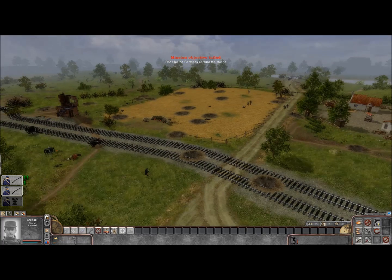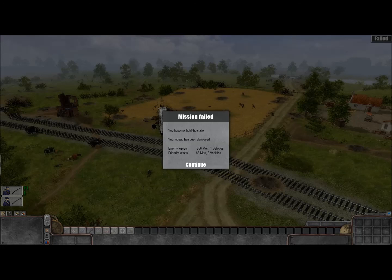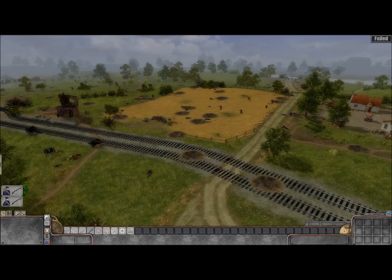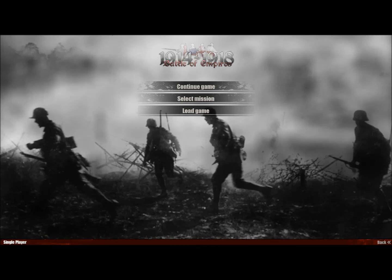Mission objectives failed — what? The Germans captured the station. I guess I'm going to have to try again. Anyway, I hope you guys enjoyed the action. 356 enemy dead, one vehicle destroyed, and we unfortunately lost 85 men, but still lost the mission. I guess I still had to hold on there until the very last minute and not just retreat to the train immediately — so I'll know that next time. Anyway guys, I hope you enjoyed that battle; sorry for the loss. I definitely want to come back and improve my skills in this game — I'm really liking what I see so far. Have an awesome day.